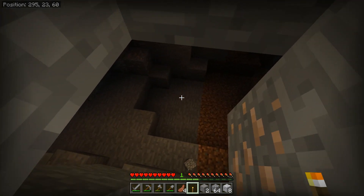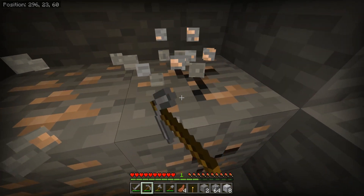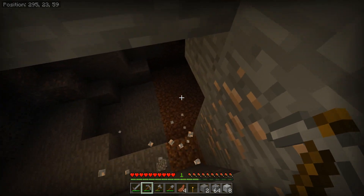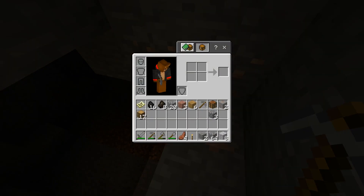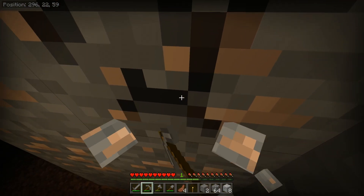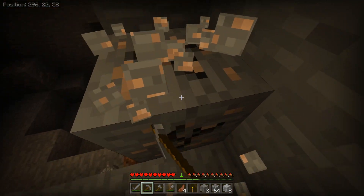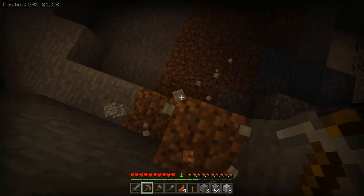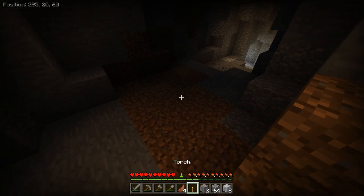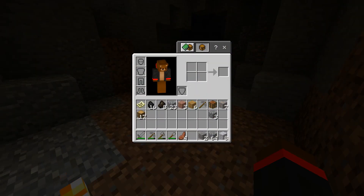It looks like I found a cave as well as some iron — this is the stuff I was wanting. You can break this iron, but what's different from coal is that coal gives you a coal item you can use immediately. When you break iron, it gives you the iron ore block that you just mined, which you then have to smelt. The same thing applies with gold — it gives you gold ore which you have to smelt accordingly.